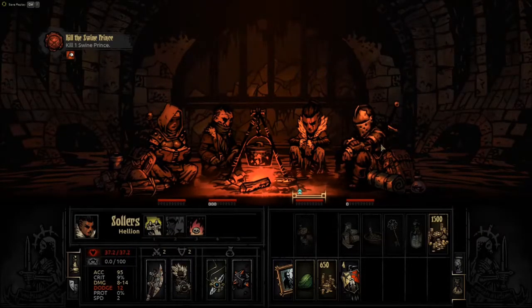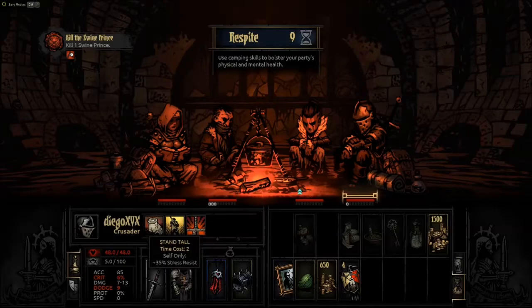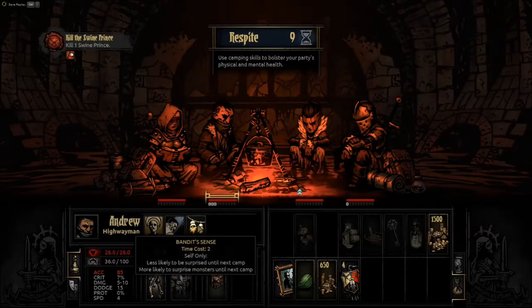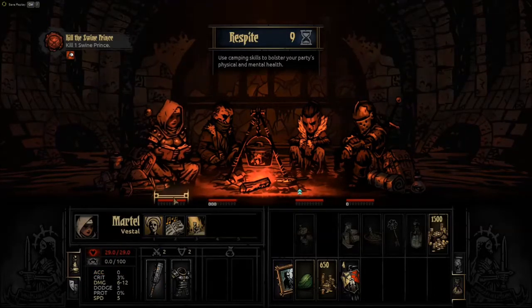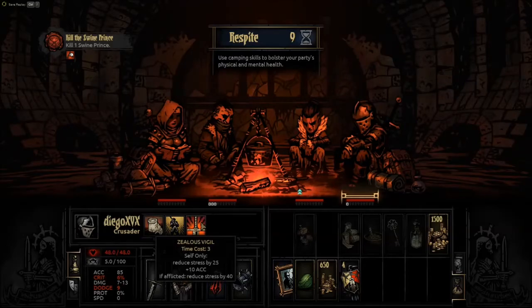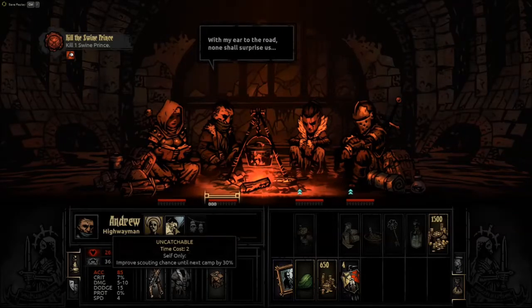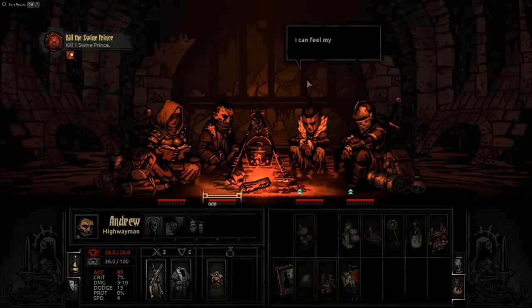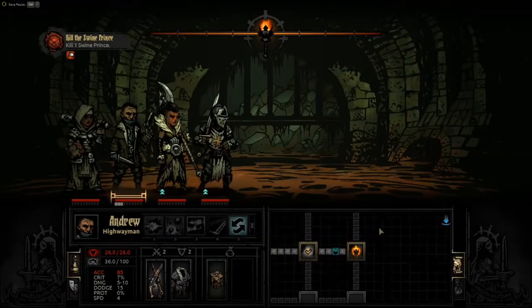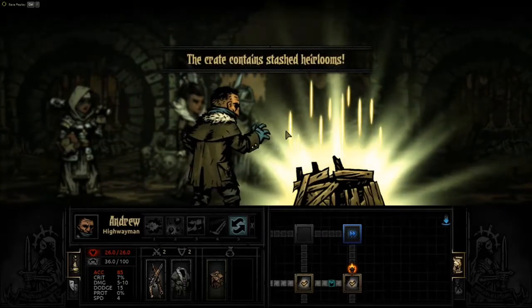So we want battle trance. We don't really need to worry about healing very much, and we don't want to be surprised so we'll probably get that. Otherwise this is mostly a healing and stress reduction team so we don't have to worry too much about some of these things. So 10 accuracy is good. Bandit sense good - in case we need it might as well use it. And there we go. I've gotten ambushed before with bandit sense, but let's see if we can get the Swine Prince.